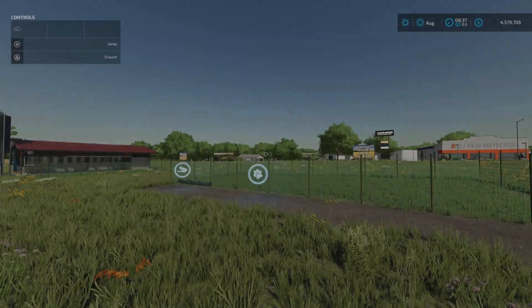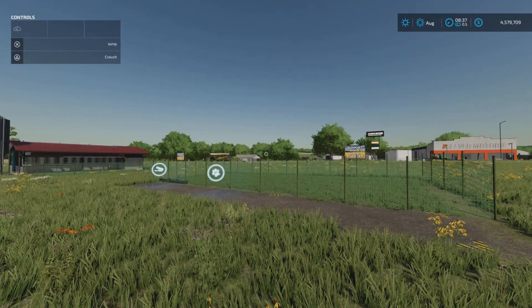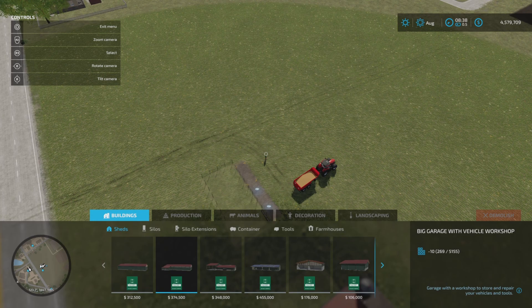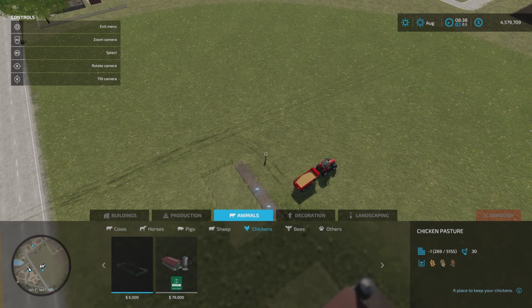Now onto chickens — they should be a little bit easier. Going into the placeables menu, under animals, across to chickens, we have two pens available. The chicken pasture holds 30, two slots, 6,000 to buy. Then there's the chicken coop — usually nine slots, 79 grand, which takes 360 birds.